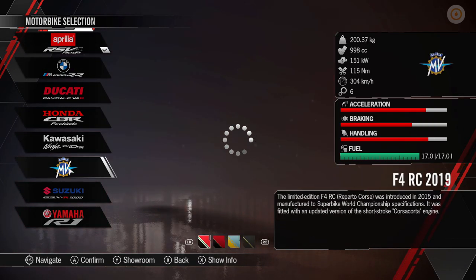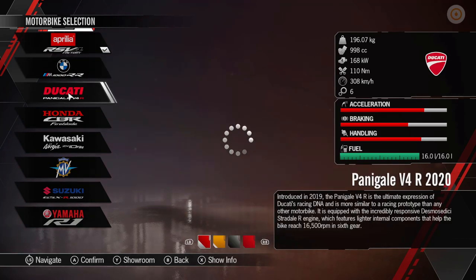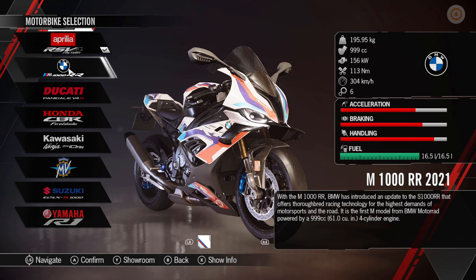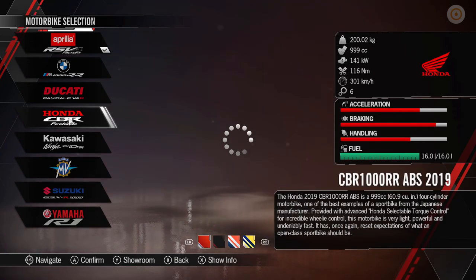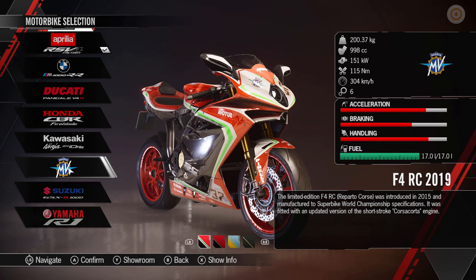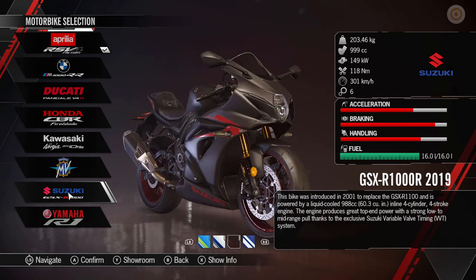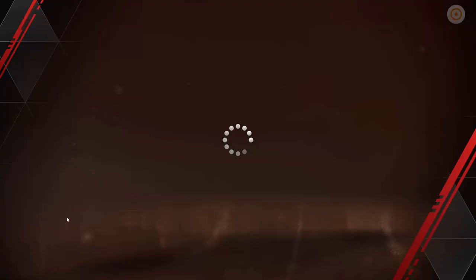What have we got here? One, two, three, four, five, six, seven, eight bikes. We've got the Aprilia RSV, BMW M1000, the Ducati, Honda, Kawasaki Ninja. Here's the BMW with different liveries as well. You can have the Ducati - you can have the liveries at the bottom. Ducati Panigale Pro, absolutely stunning. Honda CBR with different liveries. Kawasaki Ninja, MV Agusta F4, Suzuki GSX, and Yamaha YZF-R1. Very gorgeous. So that's the bikes.